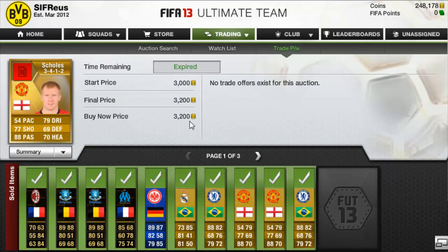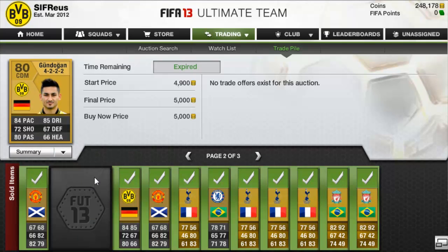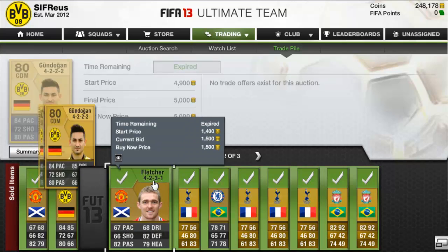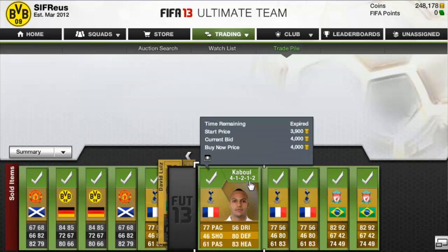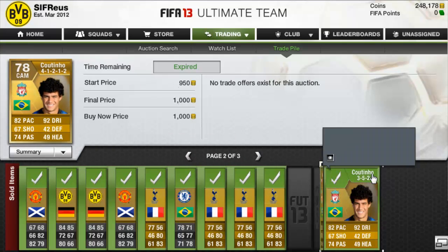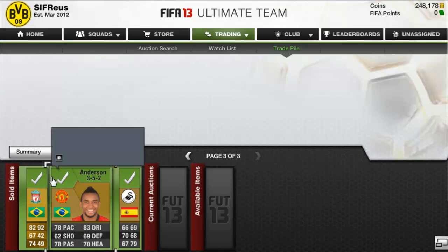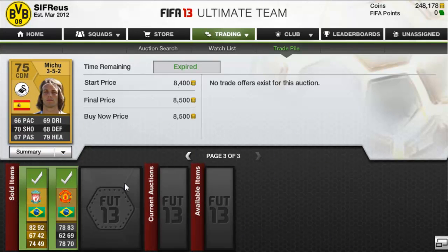Ramirez sold for 3,500. Skulls sold for 2.2k, another Skulls for 1.8k, another Ramirez sold for 3.5k, and Skulls in the 4-1-2 sold for 3,200. Fletcher sold for 1.5k. Gundogan sold for 5k and the other one sold for 5k as well. Fletcher sold for 1.5k. Cabal for 4k, Da Silva for 3k, Cabal for 4k, another one for 4k. Coutinho sold for 1k, another for 1k, and another for 1,000 coins. Anderson for 2k, and Michu actually sold for 8,500 — I was pretty surprised he'd sell for that much.